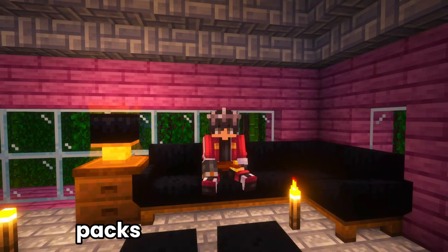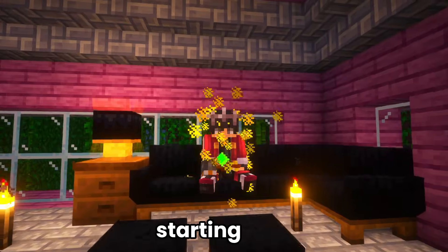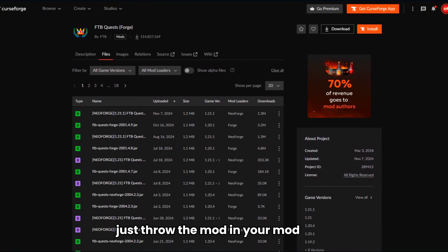Making quests for your Minecraft modpacks is surprisingly simple, and I'm going to show you how to do it in 5 easy steps. Starting with downloading the FTB Quest mod. FTB Quest is easily my favorite mod when it comes to making your questlines, and by far the easiest to understand. Just throw the mod in your modpack and you're good to go.